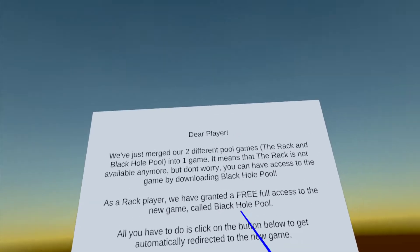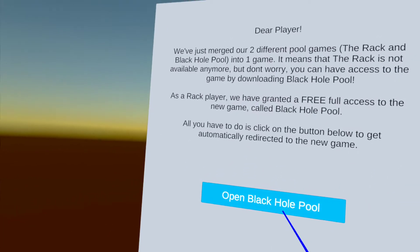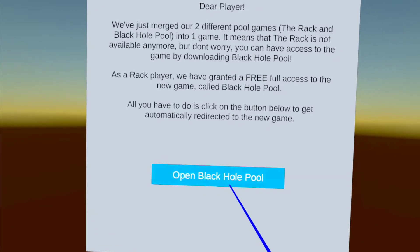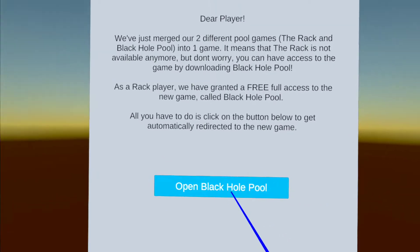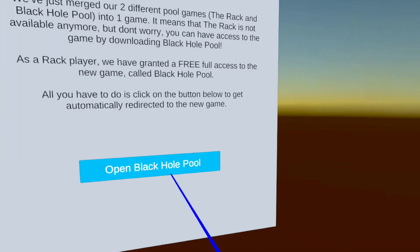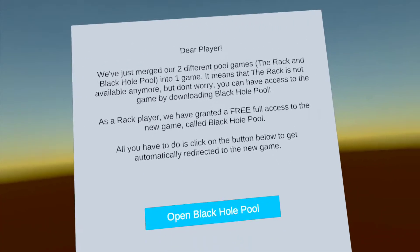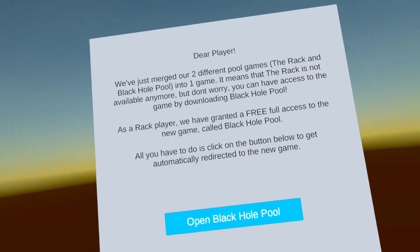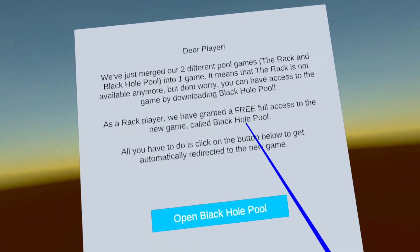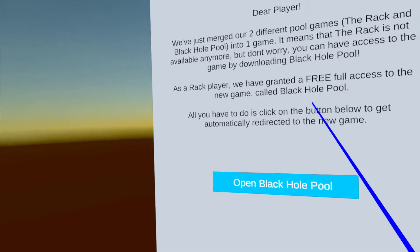I had all the pool cues and everything. So I'm not going to open black hole pool from here because I had both accounts at once — I'm a little wary of mixing the two. Since my black hole pool apparently ported over correctly, that's just where I'm going to be. But I wanted to let y'all know: black hole pool normally has a cost associated with it — you had to buy the game.